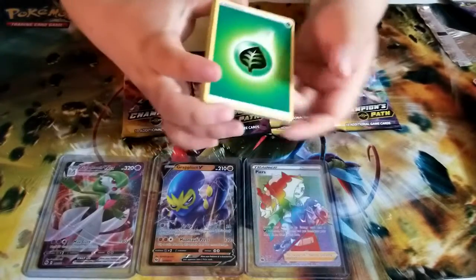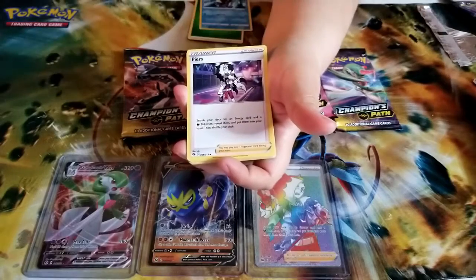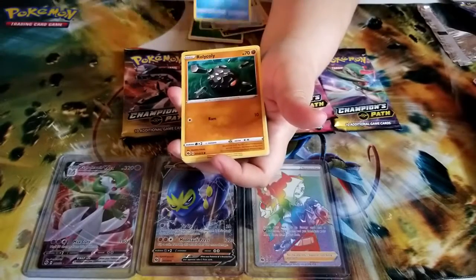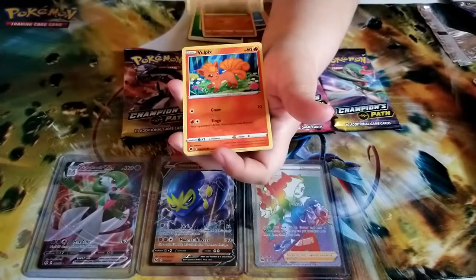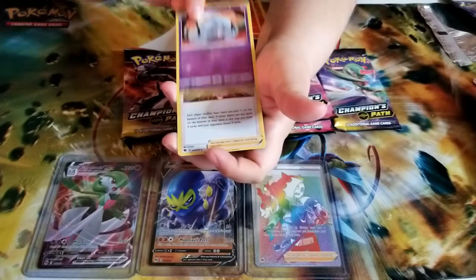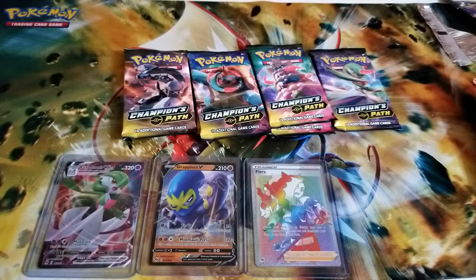We got a leaf energy, a Sharpedo, a Malamar — love that Pokemon — a Pierce, a Potion, Carvanha, Rolycoly, a Machop, Vulpix, and a Hattrem — a slightly bigger hat Pokemon. And a holo Marnie! Still a good pull.